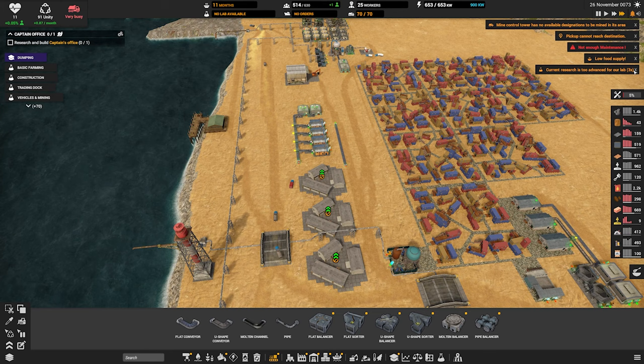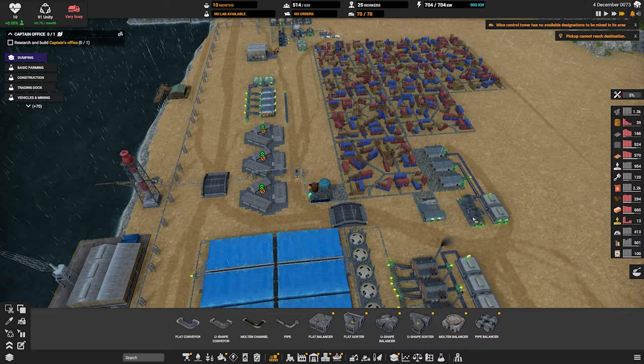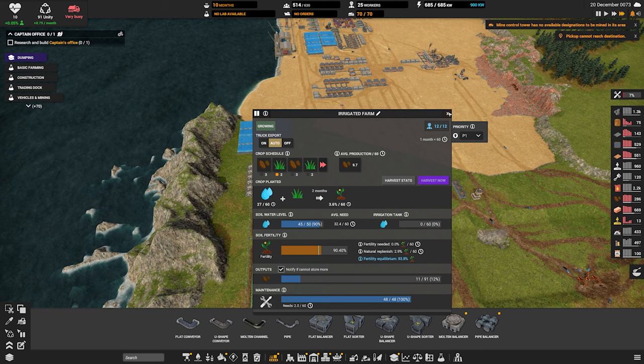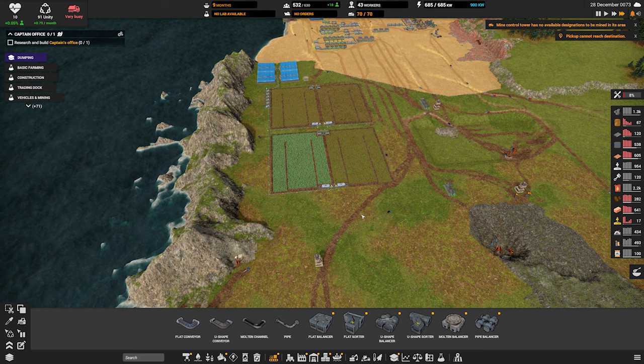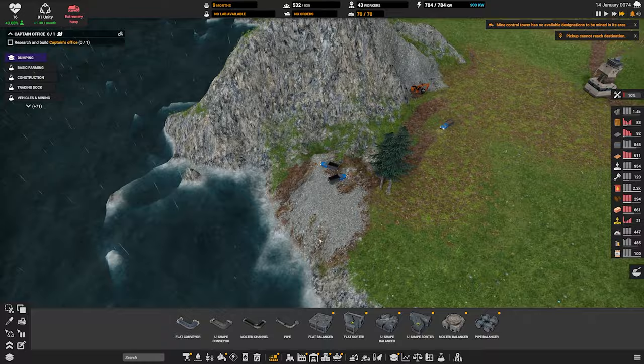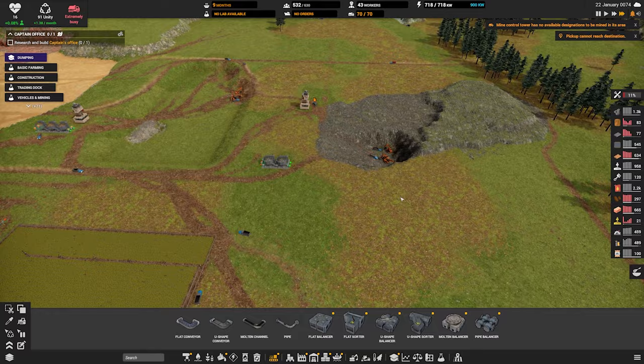Research too high, low food supply — we're at 10 months. What is low? We have 31 potatoes here that need to be delivered. Come on guys. Do we need more farms already? Let's fill this in here. You guys are good, you guys are digging down.